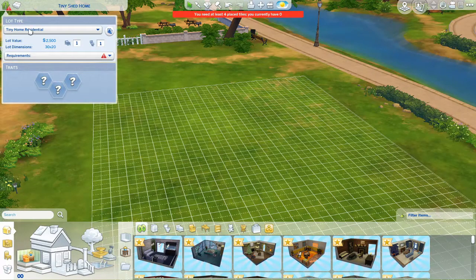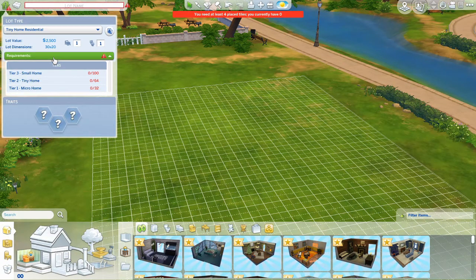Let's get into build mode. First off, we're going to review the new lot type. I placed this down because my game is not working at the moment for some reason — the lot type won't show up unless I place one that already has it. When you open this up you'll have the Tiny Home Residential lot type and you have some requirements, which is a super fun aspect of the game. You can build a micro home — only 32 tiles allowed — a tiny home at 64 tiles, or go a little bigger into a small home at 100 tiles. We built one today that was a micro home, super fun — a lot easier than I thought but also a little bit harder than you'd think.